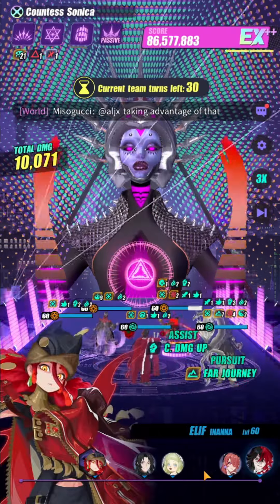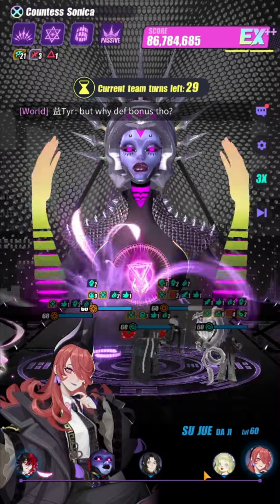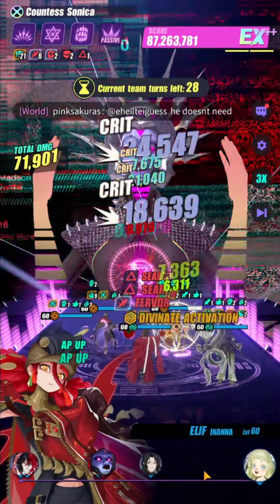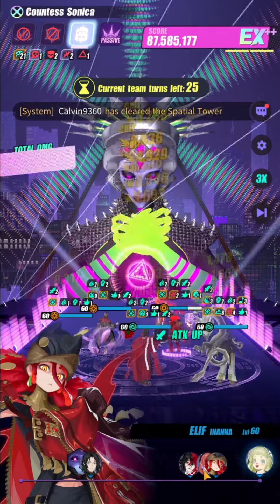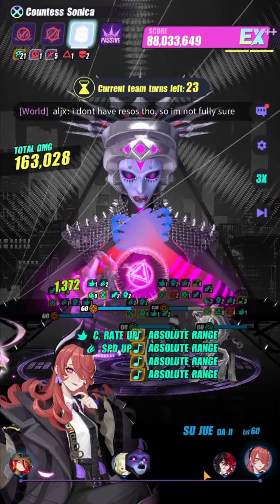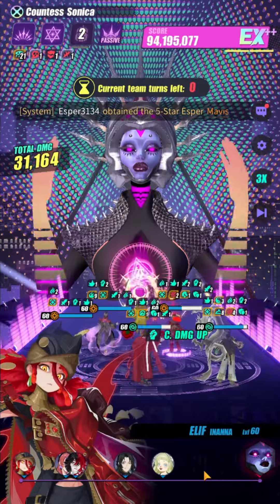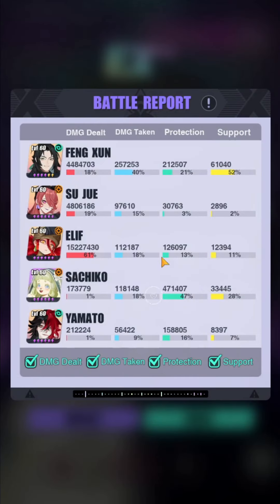One more thing I forgot to mention about Yamato — his R2 also gives additional attack to Fighter Espers and defense to Defender Espers. So with this team my Daji is getting 50% more attack and my Elif is also getting 50% more attack, so they're doing a lot more damage. It's kind of like a budget R6 Sakura, but R6 Sakura is leagues above Yamato's R2 because not only does she give speed, she gives attack and defense to all of your allies, not just specific allies like Fighter or Defender Espers. And there we go — everyone survived, not even close to dying. This team scores around 25 to 30 million.